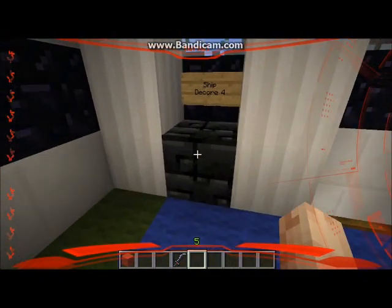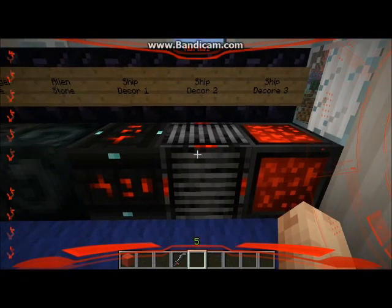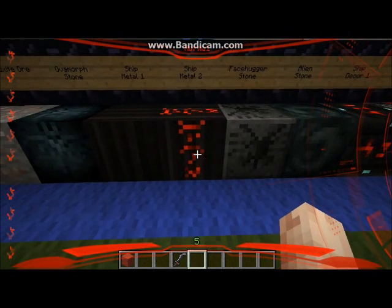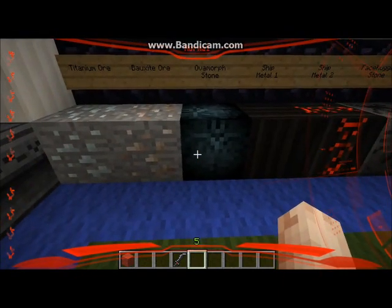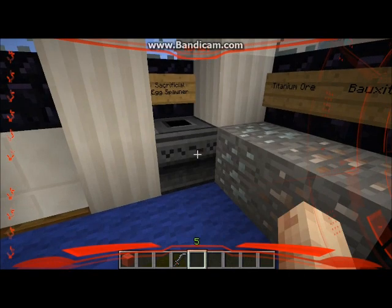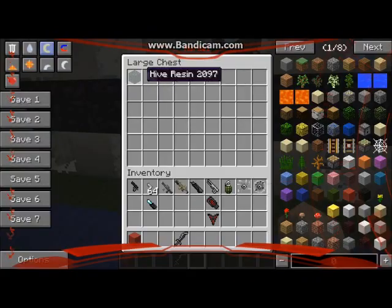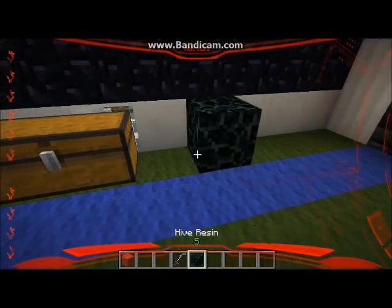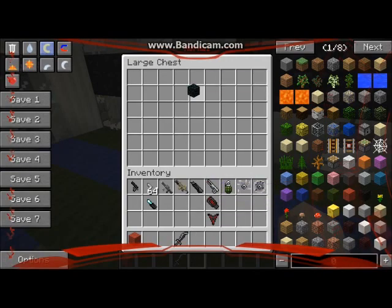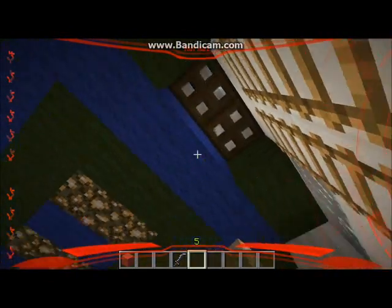Upstairs we have more blocks: ship decor 4, ship decor 3, ship decor 2, ship decor 1, alien stone, facehugger stone — they don't spawn facehuggers, so no heart attacks. Ship metal 2, ship metal 1, ovomorph stones which will probably spawn ovomorphs in the future. Bauxite ore, titanium ore, and the sacrificial egg spawner. The hive resin, when placed, will start spreading everywhere in a short time and spawn aliens on it. These will be found in hives with the alien queen.